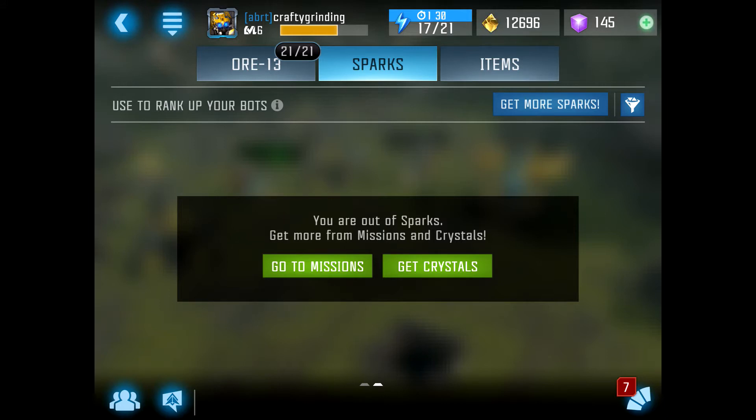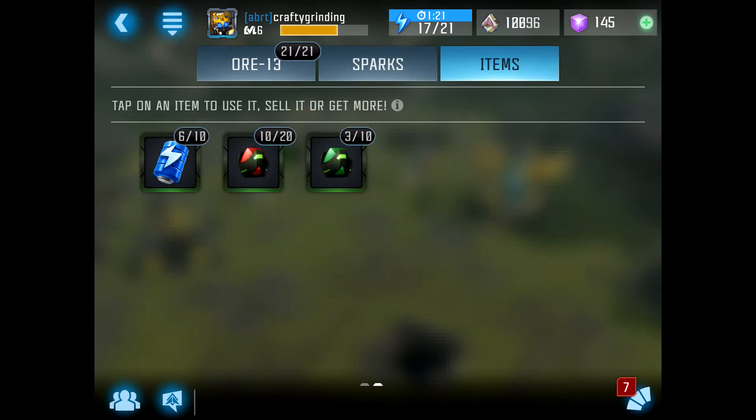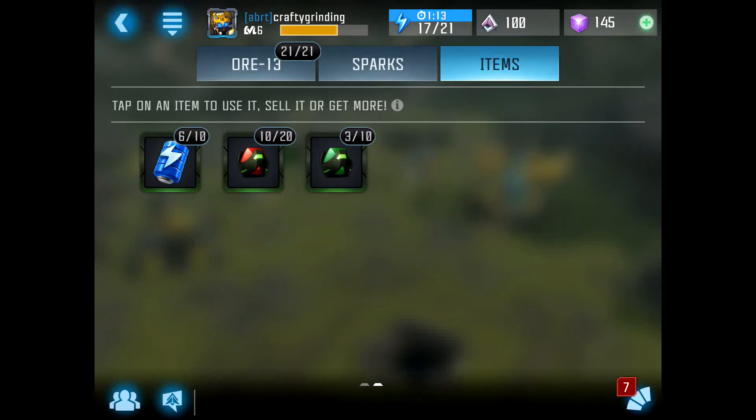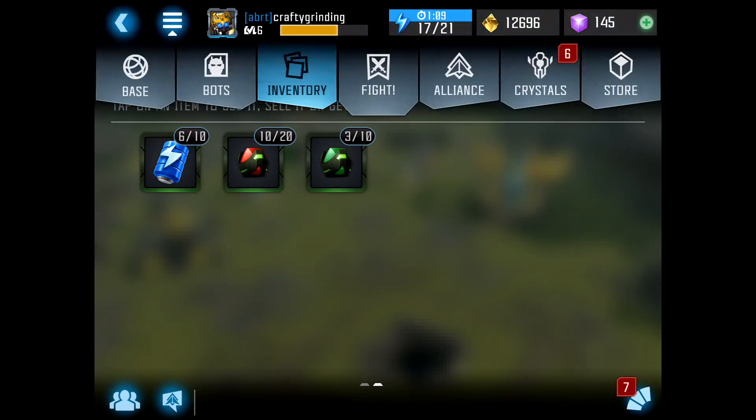This is very similar to Contest of Champions. You have sparks used to make up your bots — once you level them up and want to go to a different rank, you'll use sparks. You'll have generic sparks and class-specific sparks. You also have items like energy refills, and ways to repair your Transformers during missions versus having to stop and start all over.